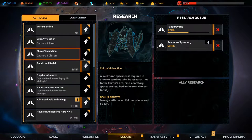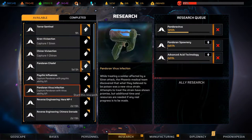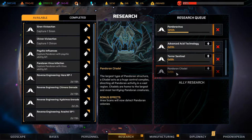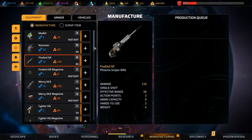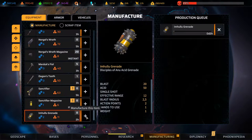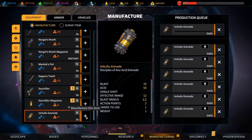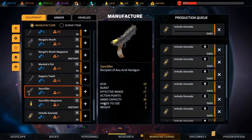We will queue up advanced acid, Taracental, and Pandoran Citadel — now that sounds scary. Let's make some acid grenades. They're pretty cheap, let's make a few of those, and let's make some of these as well because that seems interesting.